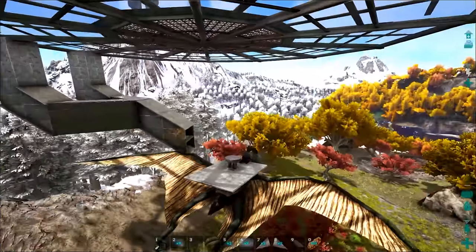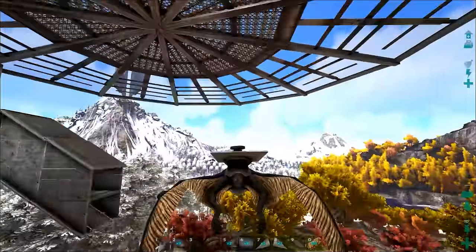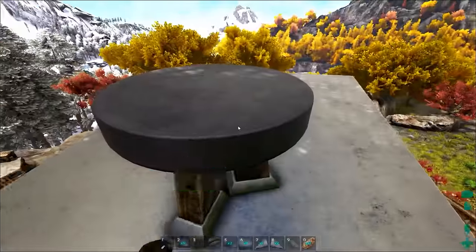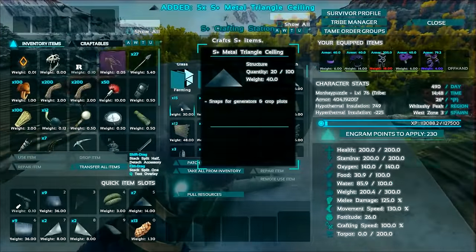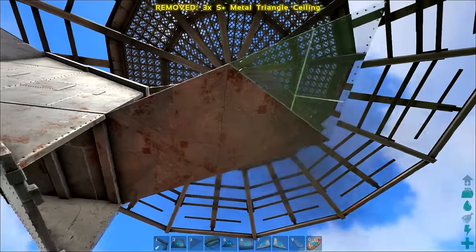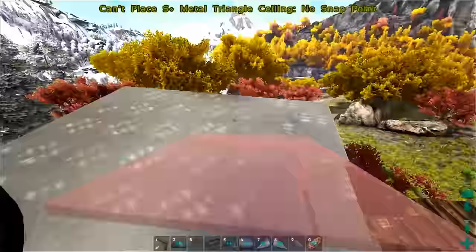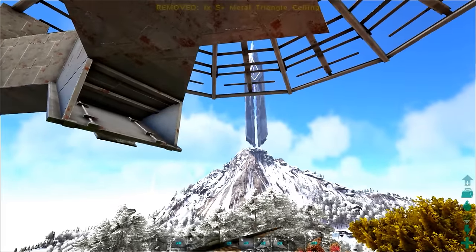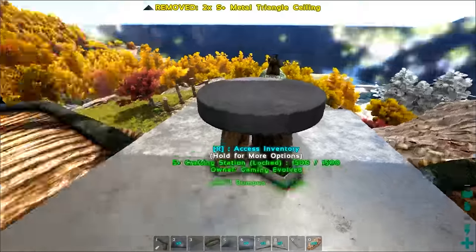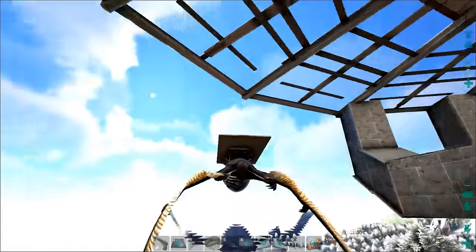I think it's ready for the column right there - I just have to decide if the column is the same thickness or thicker. Actually let's just do it - I think it's going to meet right here. I have six triangle ceilings so right here they'll meet like this if this is indeed the center point. Then this will be the circle, the central column where they all meet, and that will extend all the way down to the ground.